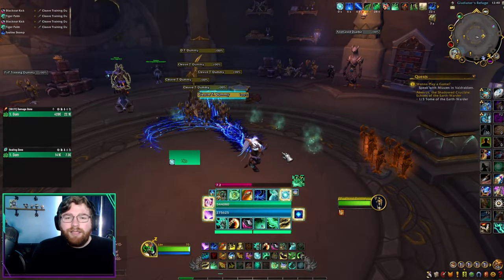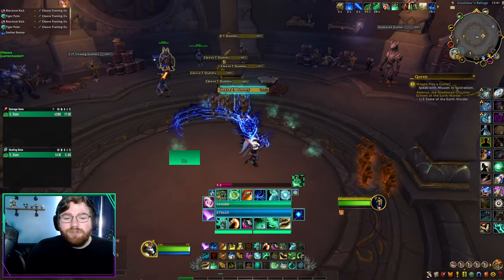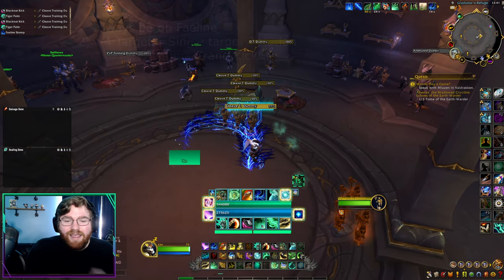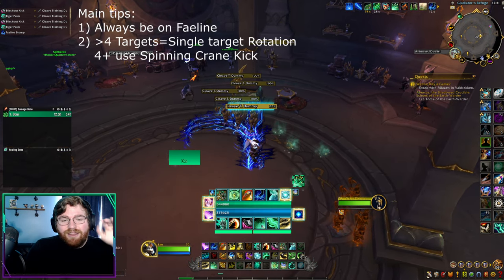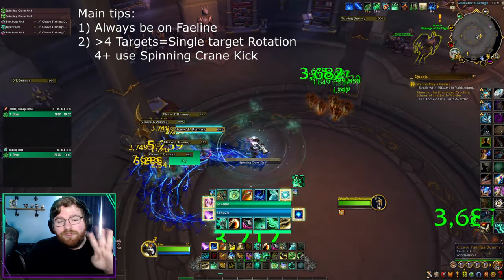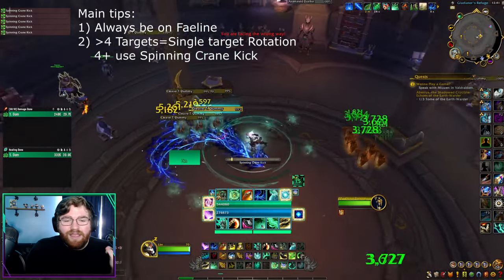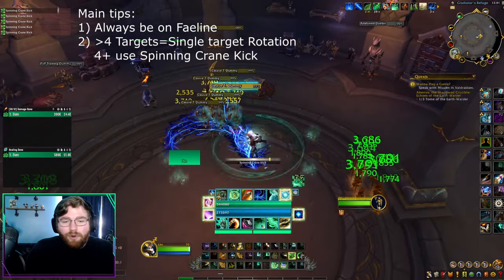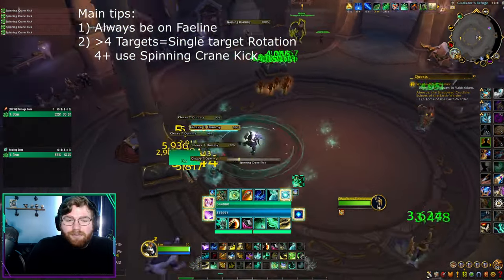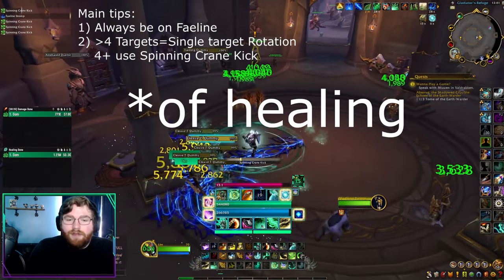For four or more targets, the most ideal way to do damage is by spamming Spinning Crane Kick. At four plus targets, your four damaging abilities are Tiger Palm, Rising Sun Kick, Blackout Kick, and Spinning Crane Kick — but at four plus targets, you simply spam Spinning Crane Kick. It's just so much damage, and if you're on your Fae Line, you will get a lot of damage and healing.